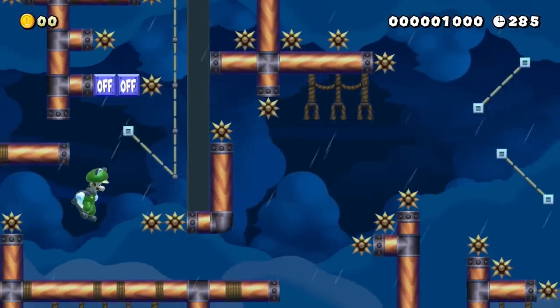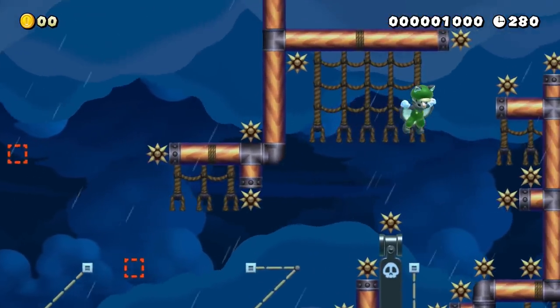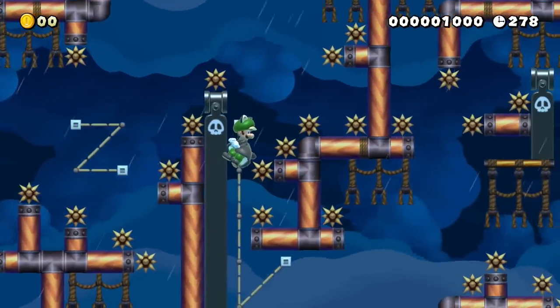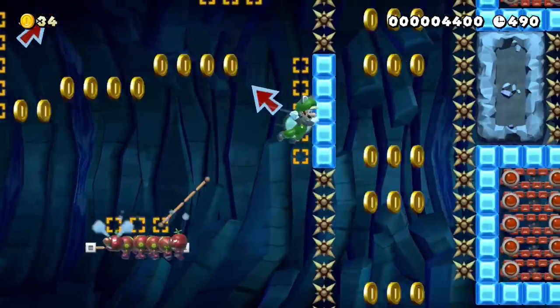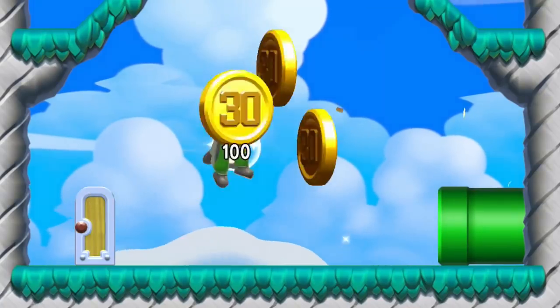An undercover task force of spies called Operation Delicious Gold has tasked Luigi with mastering new acorn technology. His mission is to learn everything it can do to help the organization hunt and obtain that sweet, sweet gold.